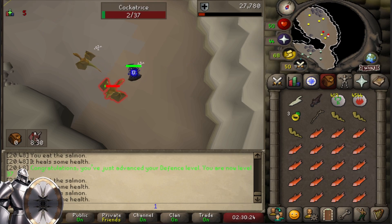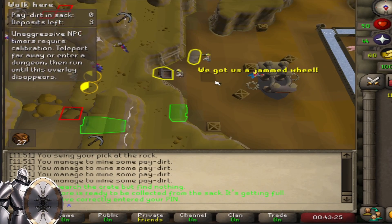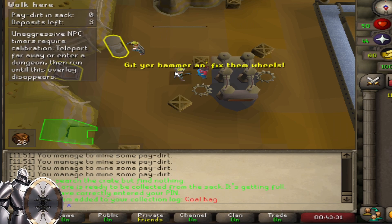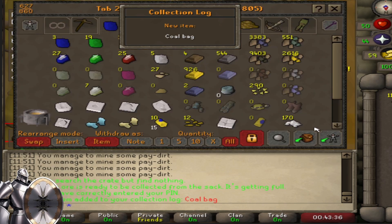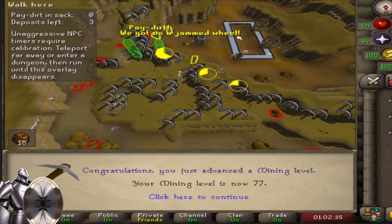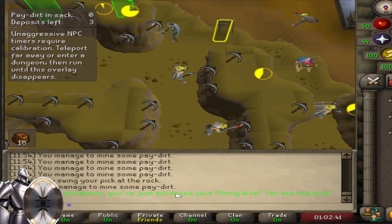I'll pull back to you when I get the boots. Time to buy the most epic item for the entire series — it's actually really really important for everything I need to do. Coal bag obtained. Very nice — now I can properly do blast furnace. I went to make some lunch and I continued to mine. Got 77 mining without knowing — that's funny.